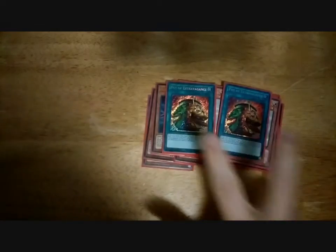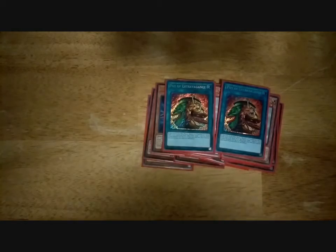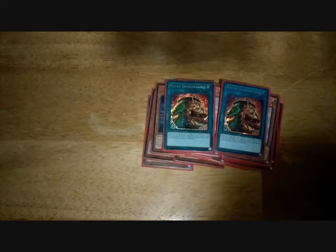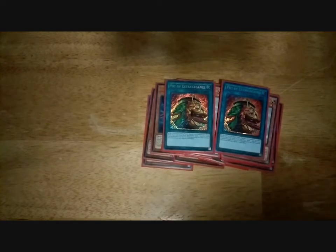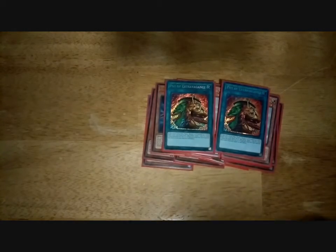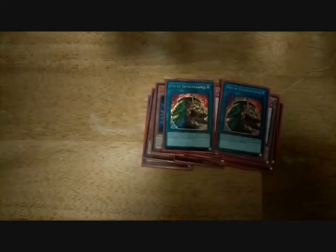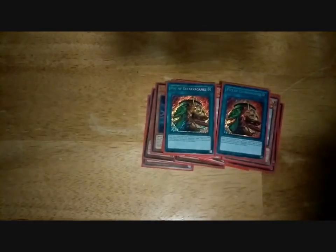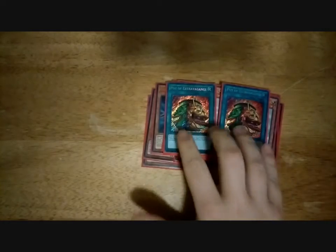2 Pot of Extravagance — got lucky, pulled them, did not buy them, did not trade for them. This card lets you banish 3 to 6 random cards from your extra deck face down — they are random, and they have to be extra deck cards, not pendulums — and then you get to draw 1 card for every 3 banished. I only run 2 because I only have 2, but this is your main draw power of the deck.